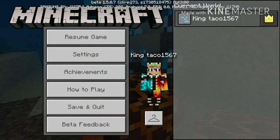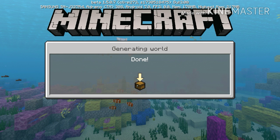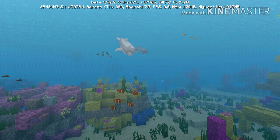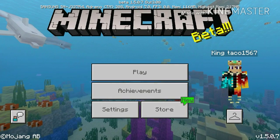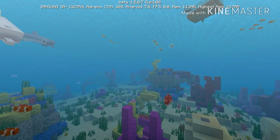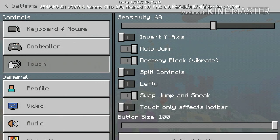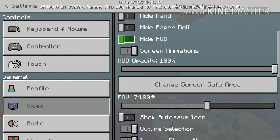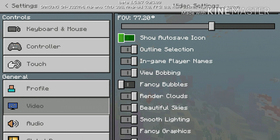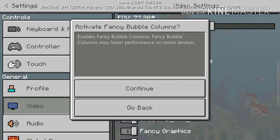You have to go into the main menu, press quit, save and quit. Then go into settings and wait for settings to open. Go into video and scroll down to something called Fancy Bubbles. You're going to want to turn these on. It says Fancy Bubbles might slow lower end devices.